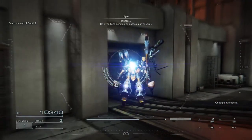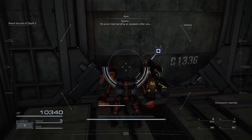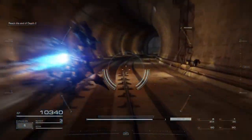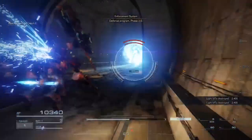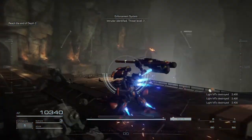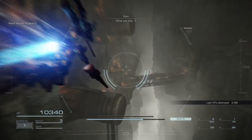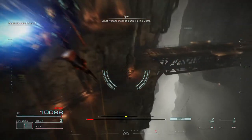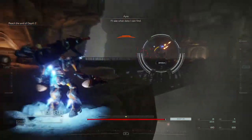He even drops in an assassin after now. Defensive program, space, point zero. Intruder identified, threat level seven. Oh, Raven, watch out. That weapon must be guarding the steps. We'll see what data I'll find.